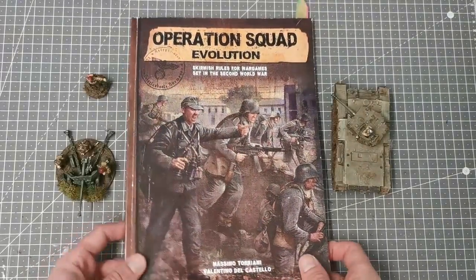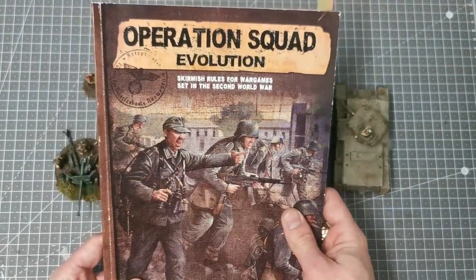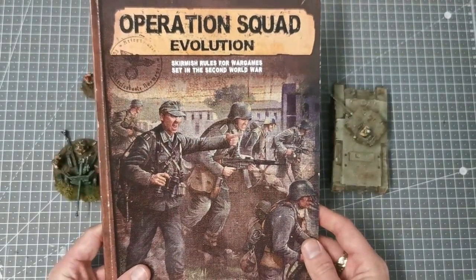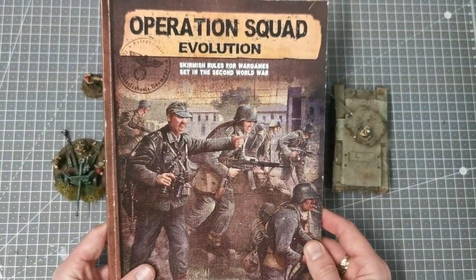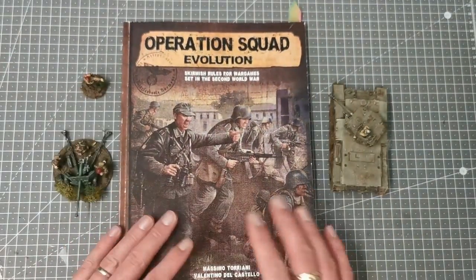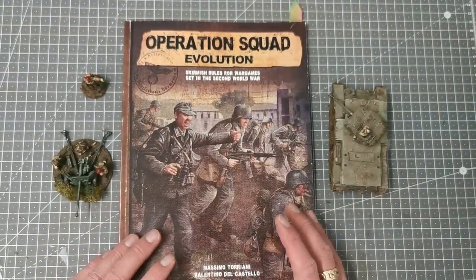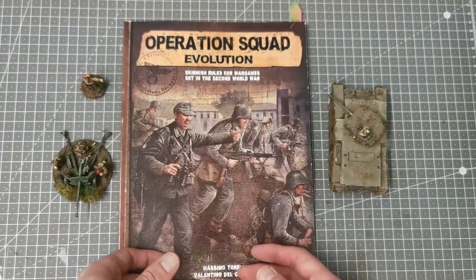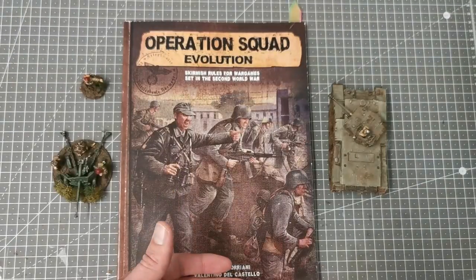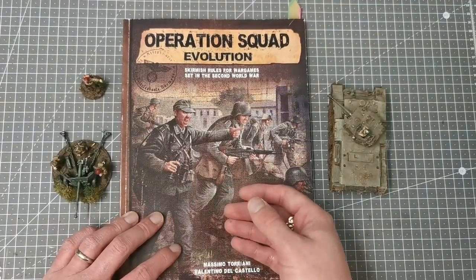Hello everybody. A bit of a different video because we're looking at World War 2, specifically the game system Operation Squad Evolution, published by Torriani Games, written by Massimo Torriani and Velatino del Castello. This is a squad-based skirmish game set in World War 2, meant to focus on and recreate smaller encounters of larger battles — think individual actions like at Pegasus Bridge, or even smaller, like going to knock out an 88 or capture a radio post.